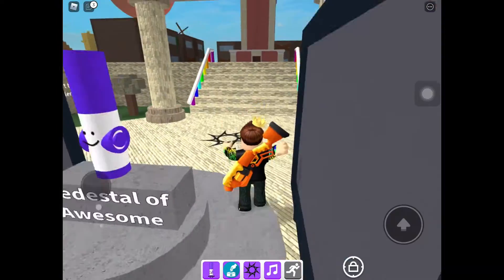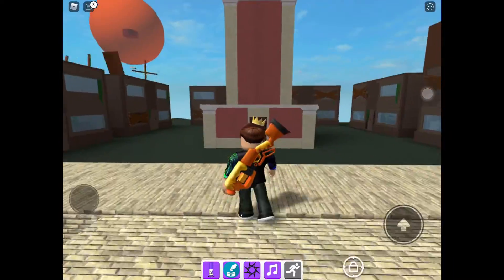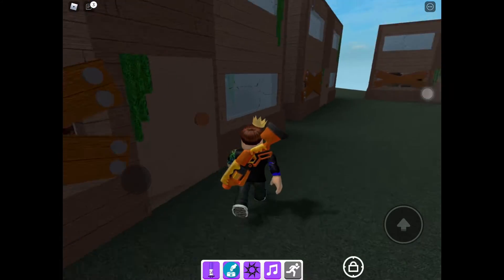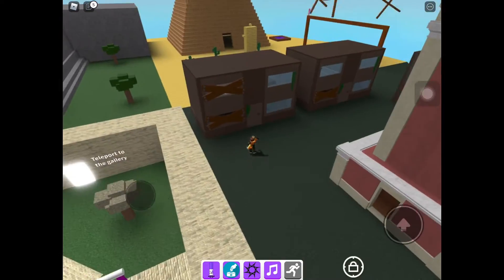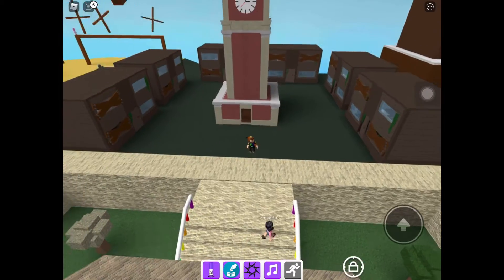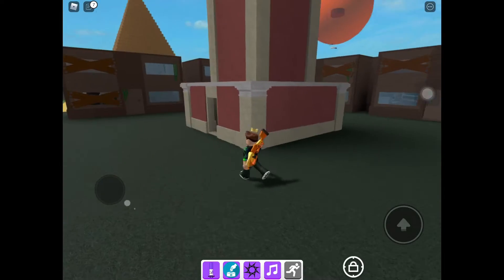The abandoned city biome is right here, next to the tower where we found the arch marker last time. Which building do you think it's in — this one, that one, that one, or those two? It's not these two, and it's not these two, but it is in one of these two.